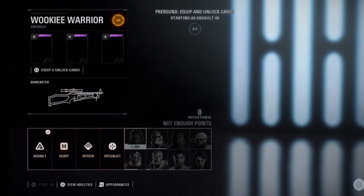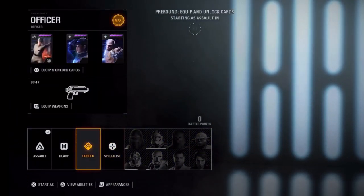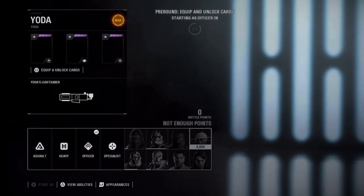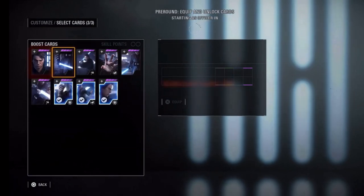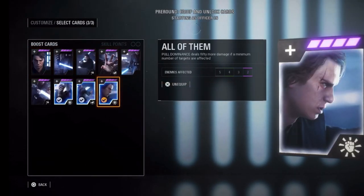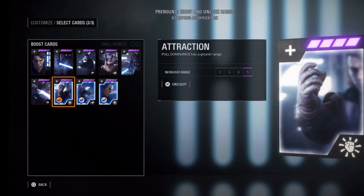The Massive Strike loadout isn't that inferior to the ability one. It's just from my experience being around troopers and Anakin for as many hours as I have been — Attraction, Raw Strength, and All of Them works best. For this guide, we'll be focusing on two co-op maps for Anakin: those being Kamino and Felucia. Specifically, the cloning facility of Kamino.